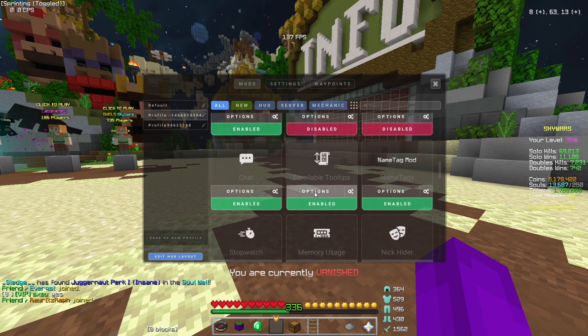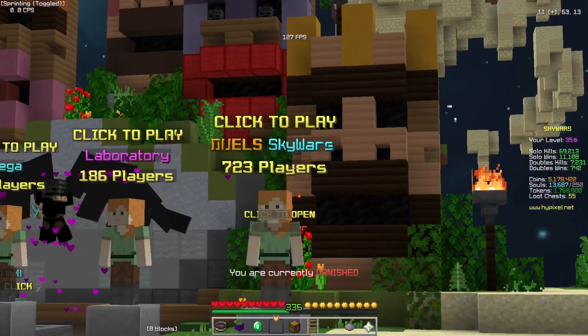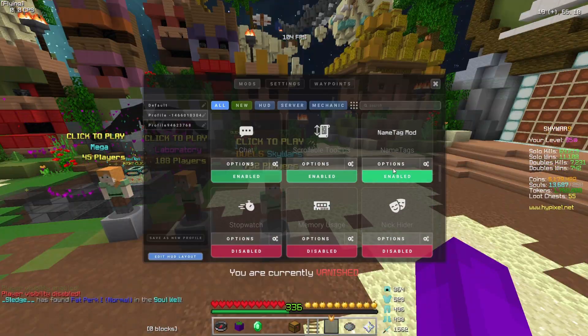Scrollable tooltips — not really useful for me, I just have it on. Then we have name tag mod. I like name tag mod because it makes all the heads look pretty cool — their names look like they pop out a bit more. If anyone is wondering what I have here: display toggle, name shout messages, name tag text shadow, show name tag icon, third person name tag.